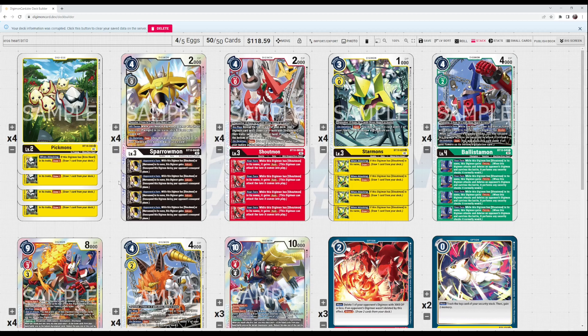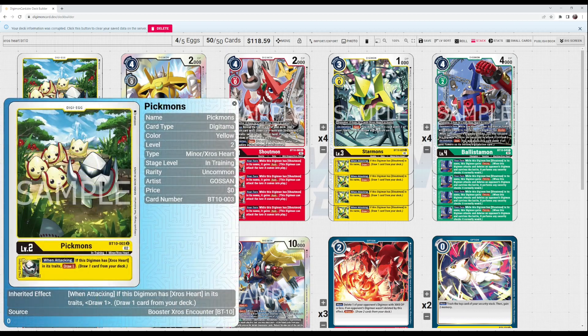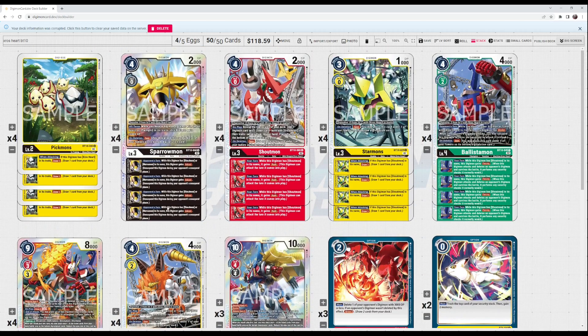Starting with the level twos — you've got a really powerful egg. The digimon has a simple effect: when attacking, if the digimon has Cross Heart in its traits, draw one card. It's basically every single digimon in your deck that has Cross Heart in the traits. You're typically only ever going to get this underneath your level threes. It's a really nice consistency card that lets you swing into your opponent's security, draw a card, and take out a security card.